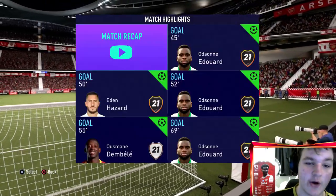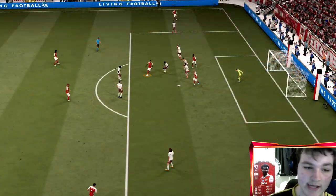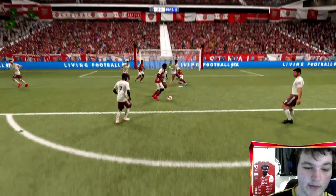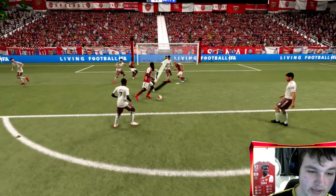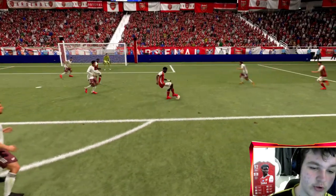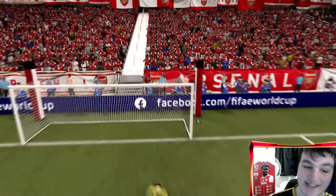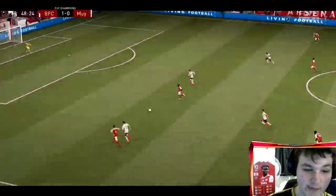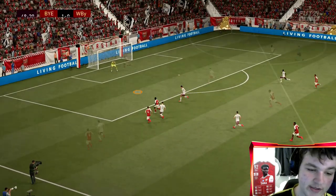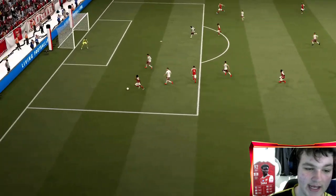Looking at his first goal — Edouard actually loses it initially, a bit jammy, but wins it back straight away. His ball control in the box is genuinely unmatched and he finishes with his left foot, banging it home near post. With Hazard's goal, Edouard actually released that ball to Palais — a semi assist that didn't count as a contribution.